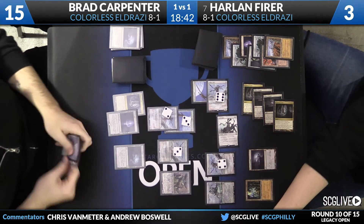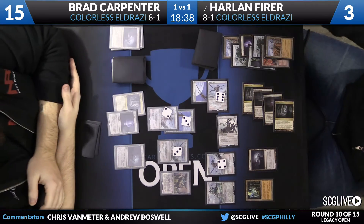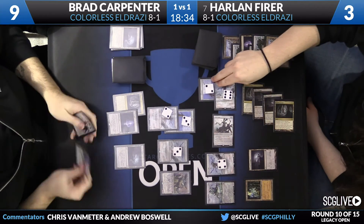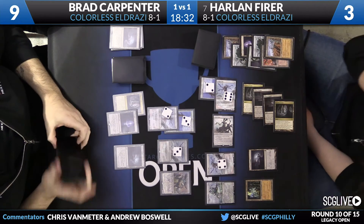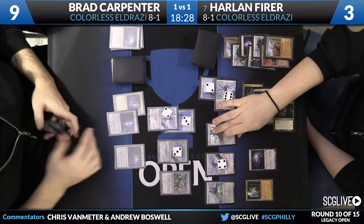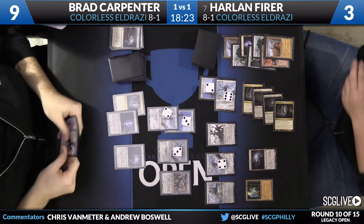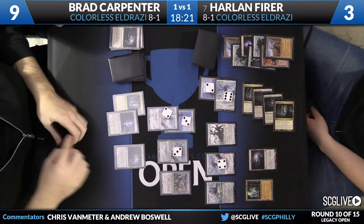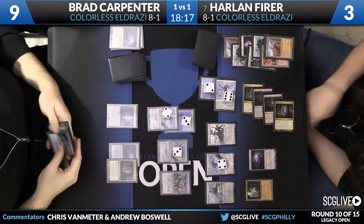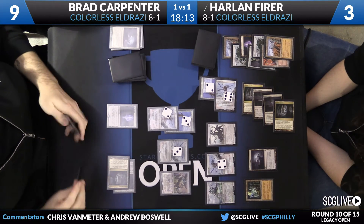Harlan finds a Reality Smasher and deploys it, then uses his Endbringer to tap the Endless One carrying the Jitte so it can't block or attack, and sends in with the 6/6 Endless One with his own Jitte. Brad just takes the 6 damage and goes to 9; Harlan gets two more counters on his Jitte. I'm a little surprised Harlan played Reality Smasher pre-combat and then chose not to attack with it — he may have just drawn it and then realized things are so unlikely to go wrong, might as well play conservatively.